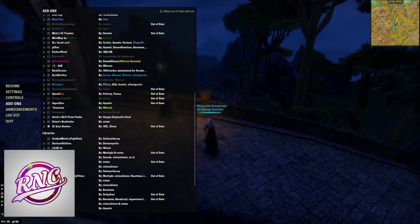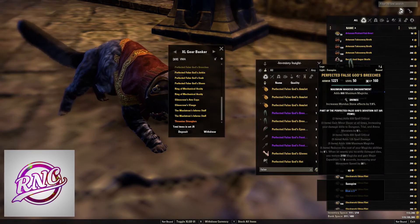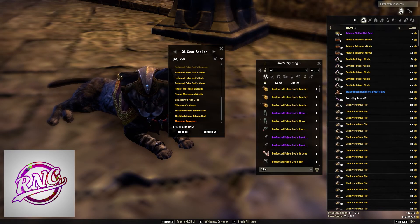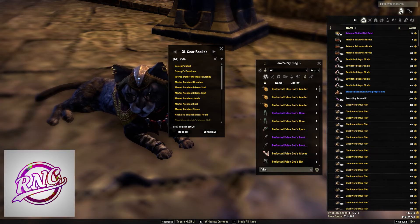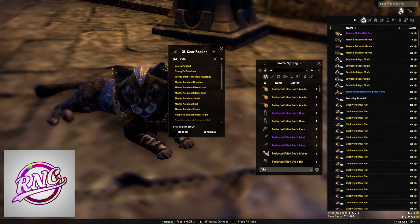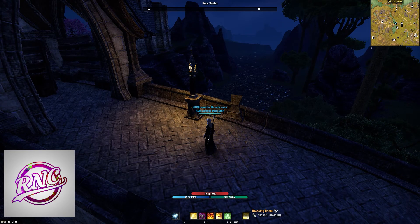Last but not least, one of my new favorite add-ons — XL Gearbanker, made by XL Olsen, a really good friend of mine. The way it works: you make a preset, and anywhere you can deposit or withdraw items — whether it be a bank or a storage coffer at your house — you set it up with XL Gearbanker. For example, I have a VMA preset: I press one button and it deposits all the VMA gear on that character. Another press withdraws the same gear, all in one button press. Big shout-out to XL Olsen for making this add-on.